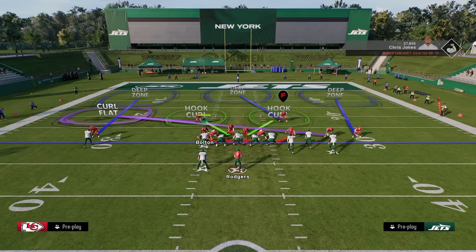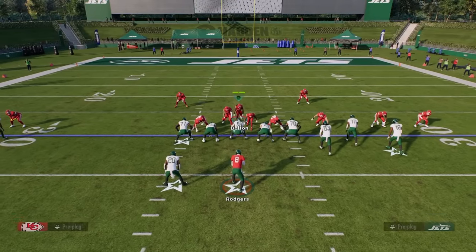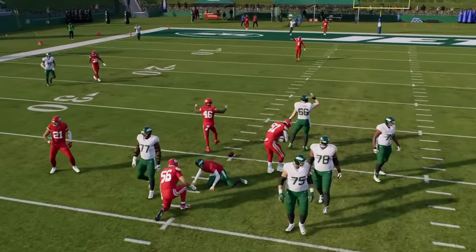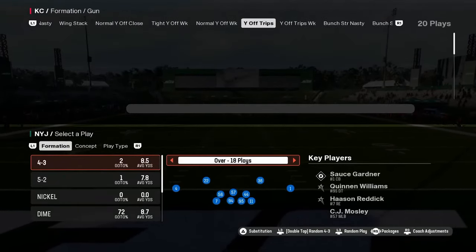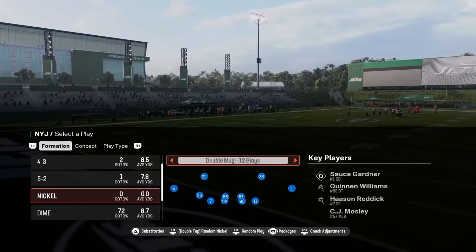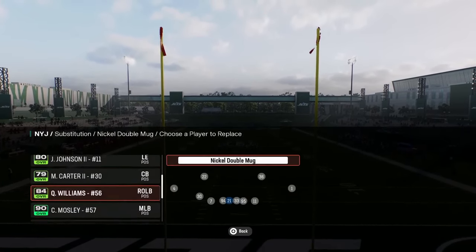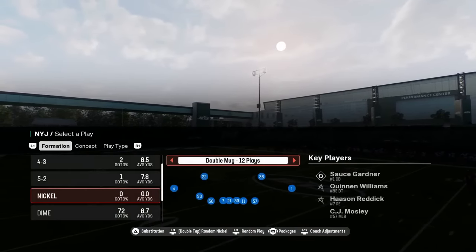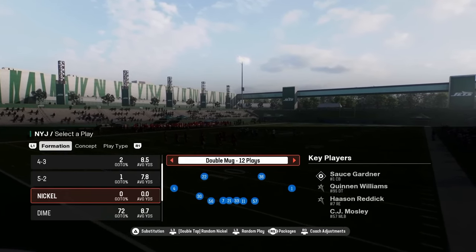One advantage of the 2-4 Double Mug is that if you want to user a linebacker, you can move those linebackers around and position them more freely. The 2-4 Double Mug is found in the Raiders and Panthers playbooks. The Nickel Double Mug is considered slightly more effective than the regular 2-4 Double Mug because it has a strong safety inside and free safety inside package that creates different coverages more advantageous to a single high safety look.